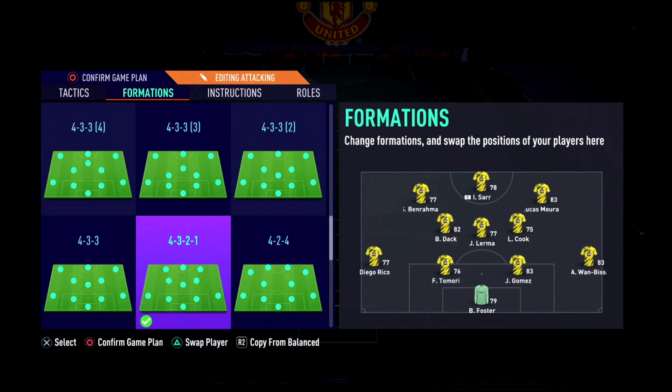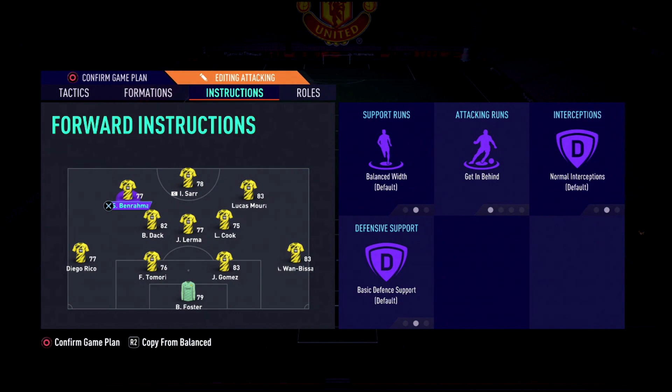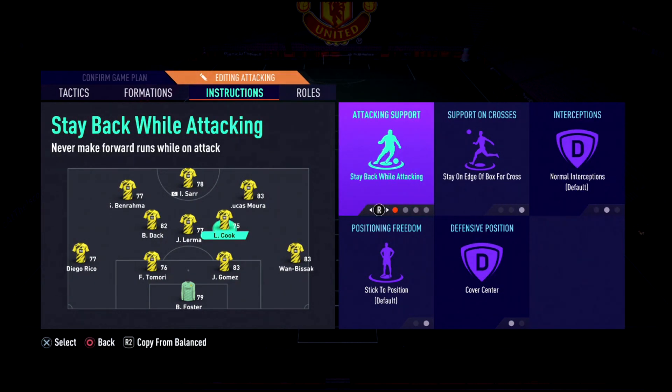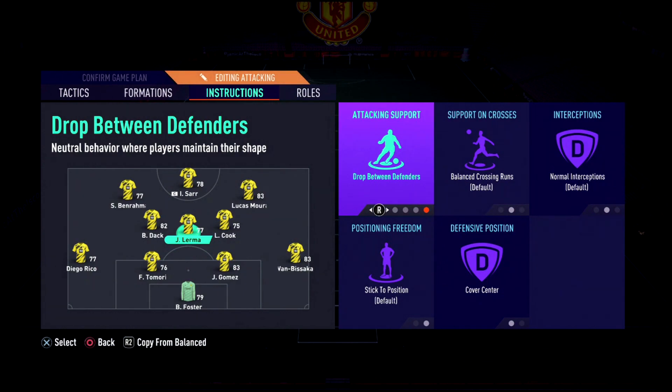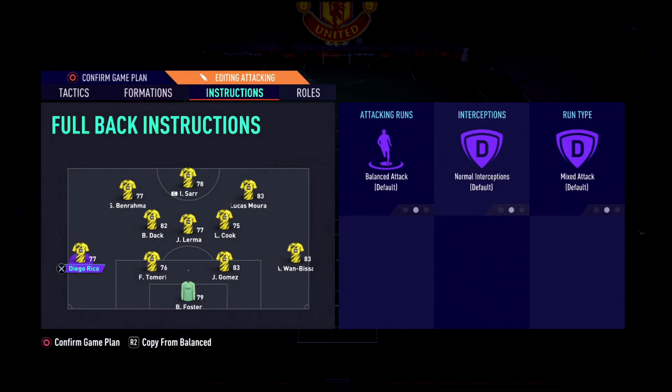The formation is a 4-3-2-1. In the instructions, strikers are on Stay Central and Get Behind; wingers are on Get Behind as well. For the midfielders: the main center CDM is on more of a defending role, the right center mid is box-to-box, and the left is the more attacking player set to Get Forward and Get Into the Box. All center mids are on Cover Center. The box-to-box one stays on the edge of the box on balance — you could put that one on Stay Back While Attacking if you're not great at defending.